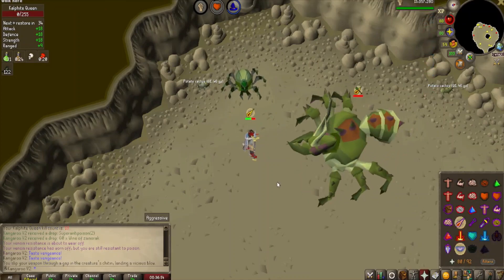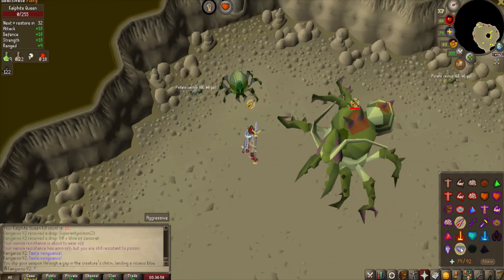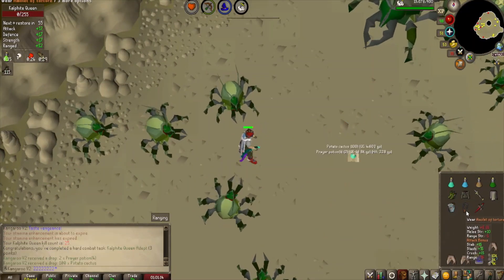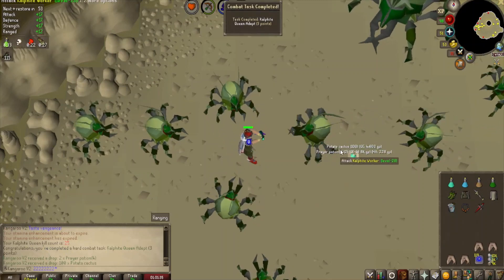Holy shit, I guess that's why I'm using this Partisan — I just smacked a 101! There we go, that should be another combat task coming in. Yep, sure is. There's the Deathlight Queen Adept.